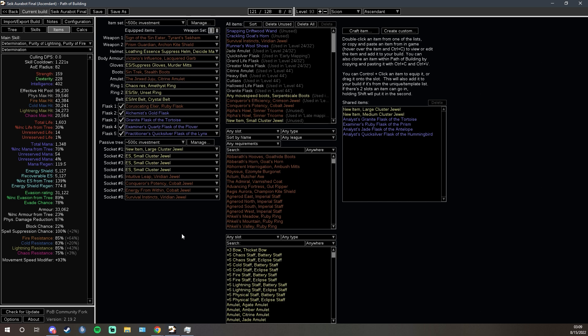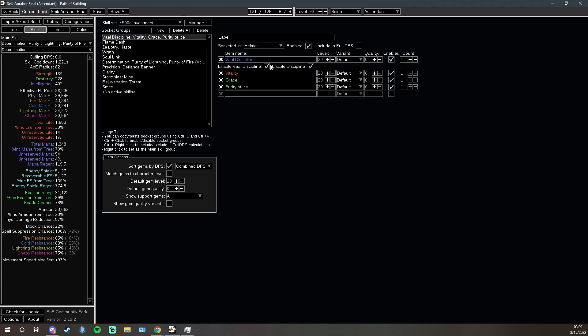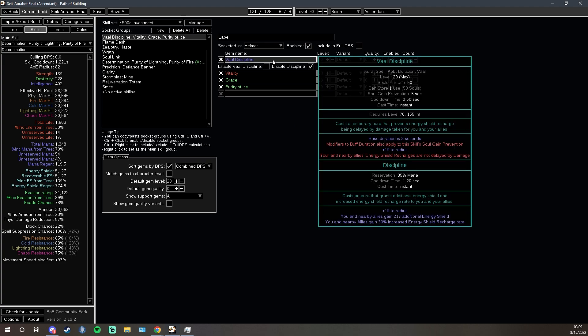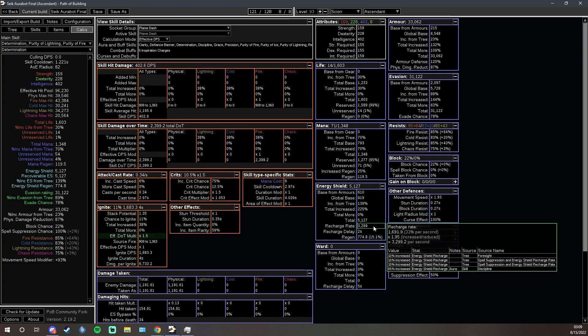We've talked about Smite — 600 flat added lightning, pretty nuts. Next up is Vaal Discipline, before we get into the Divine Blessing setup. Vaal Discipline makes your energy shield recharge not be interrupted by damage. When you wait a while and your energy shield starts to recharge, it recharges fast — on this character we're looking at around 3,299 per second while Vaal Discipline is up. It also applies to your allies as well.